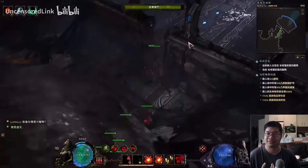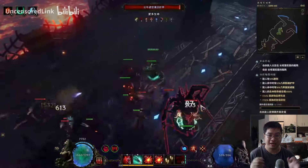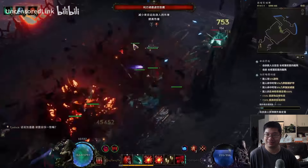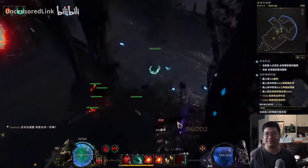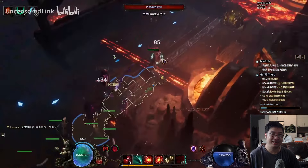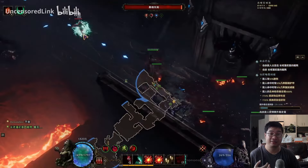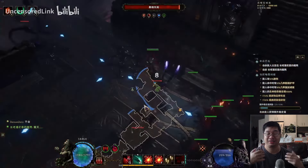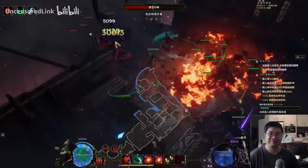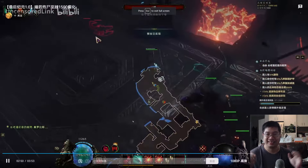Lots of viewers have been requesting a Lich build because this is supposed to be a top meta build for the arena. Liches are very sustainable — you leech a lot of life, you have tons of warding, and the best part is this is a summoning Lich build with exploding zombies. You'll be sacrificing zombies, making them explode, and using unique rings to continuously cycle zombies.